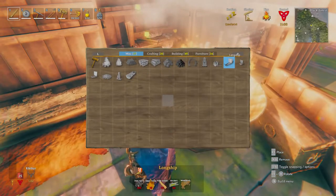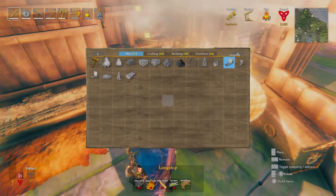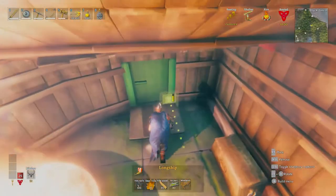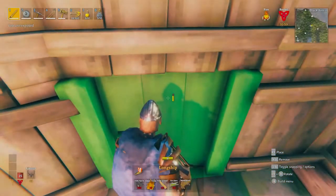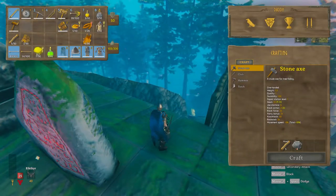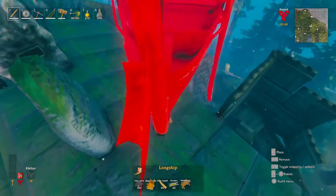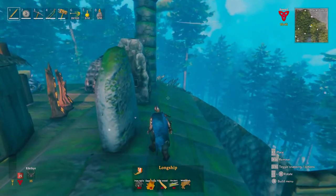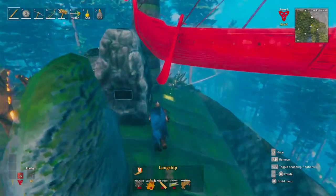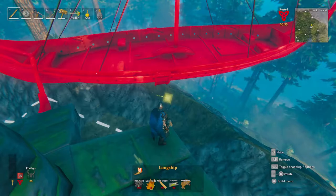Is that the longship? Longship: 100 nails, ancient bark, fine wood, deer hide. How big is it? Oh yeah, that seems big. That looks nice, I kind of want to look at it.